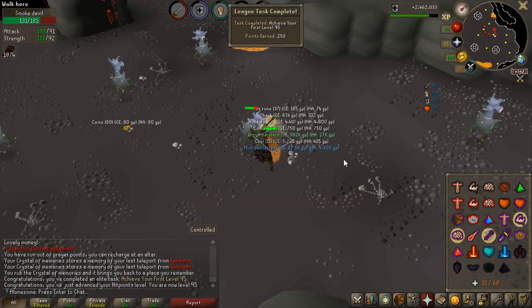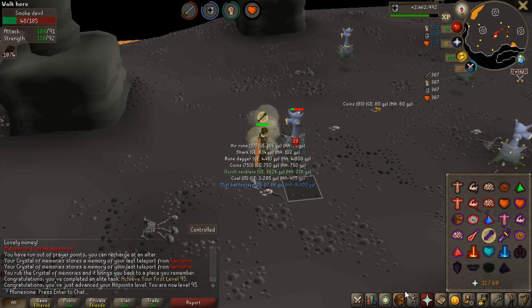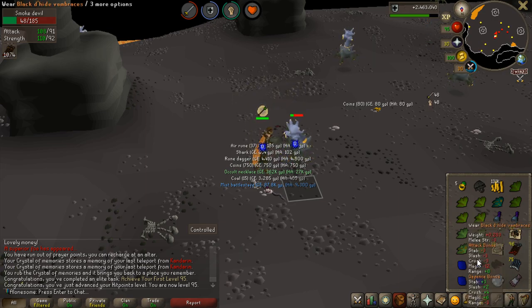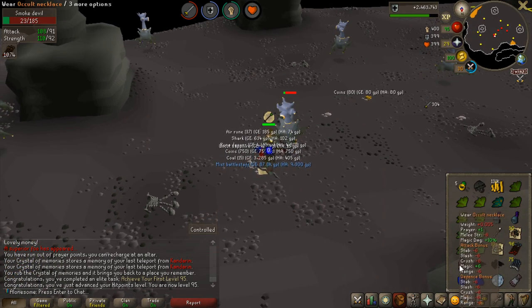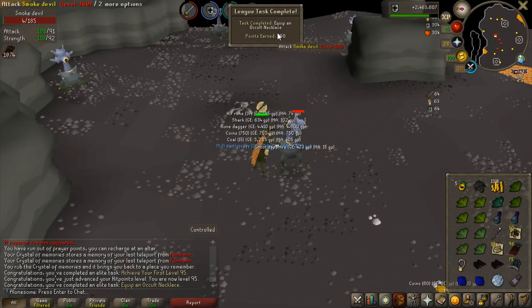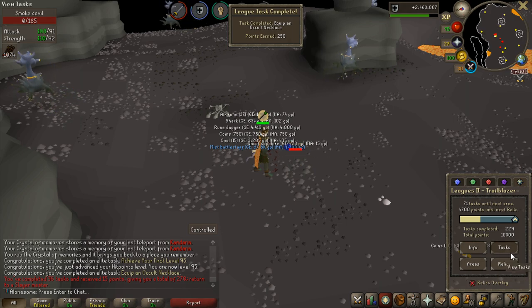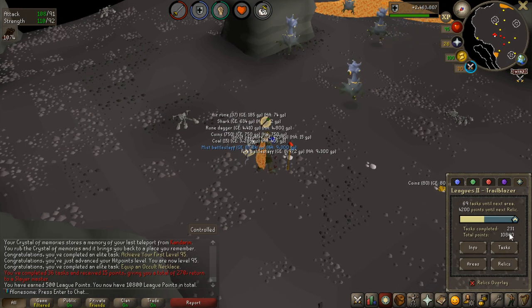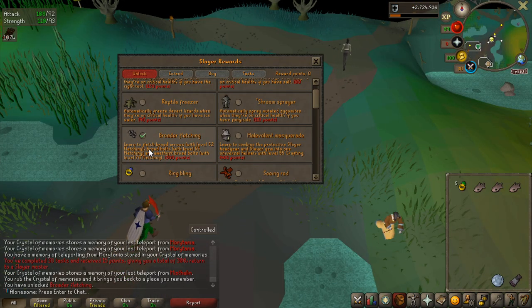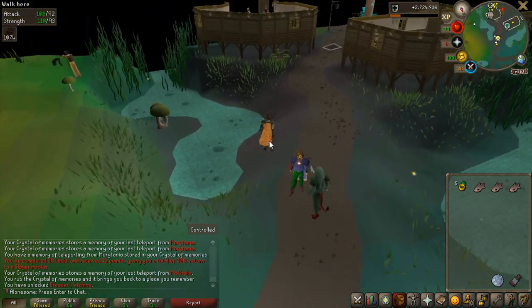I got 500 points here, and I actually got an occult necklace from a superior — and also hit 95 Hitpoints! I don't have inventory space so I'll just drop some items, but the occult necklace is such a good necklace. That's 250 more points. My current total is 4.2k points until the next relic and almost 11k total. Broad fletching is now unlocked, so let's make the broad bolts and get into the Grotesque Guardians.